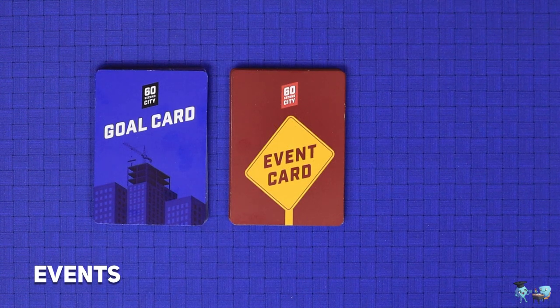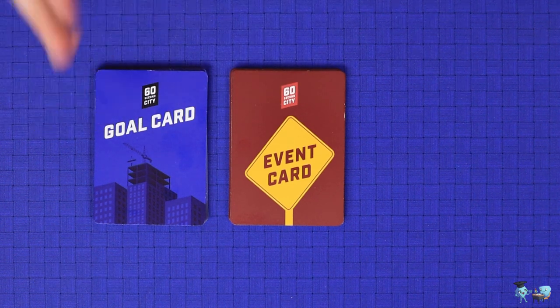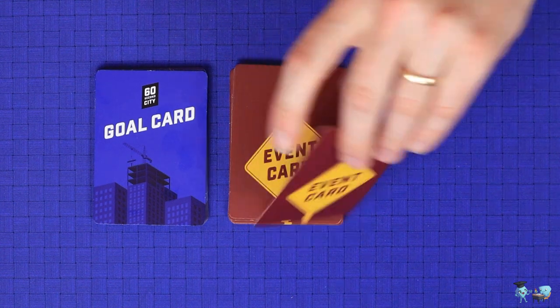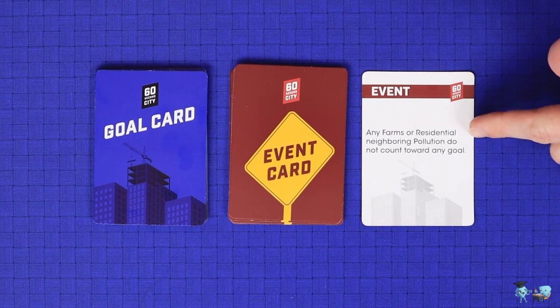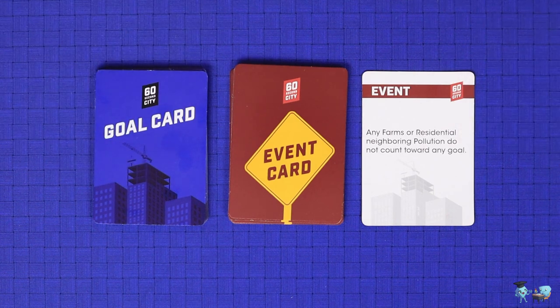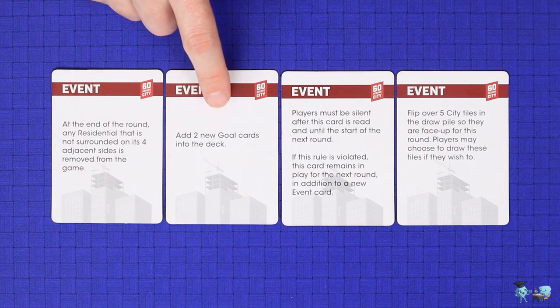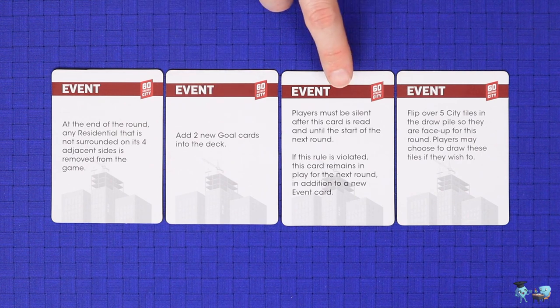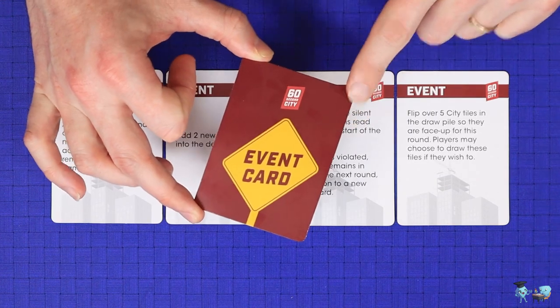Once you've mastered the basic game, you can move on to the advanced game, which includes the event cards as well as your goals. You'll deal out the goal cards as usual, but each round you will reveal one event card, which will be in effect for that round only. These place extra restrictions on your gameplay — for example, farm and residential buildings neighbouring pollution do not count towards any goals; another forces you to surround residential buildings to keep them on the board; one stops you from communicating during the round. While they're not all bad — one flips a few tiles face up so you can pick from those with some knowledge of what you're about to draw. There are a total of 12 different events available in the game.